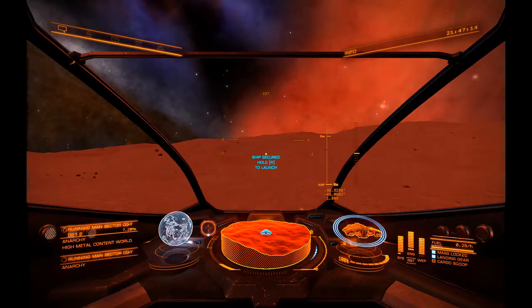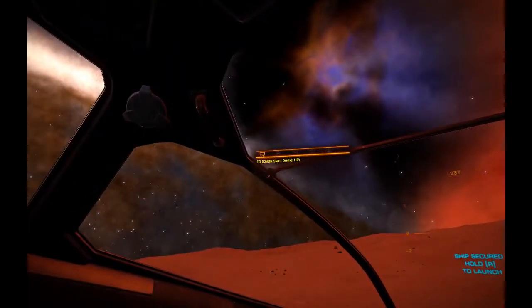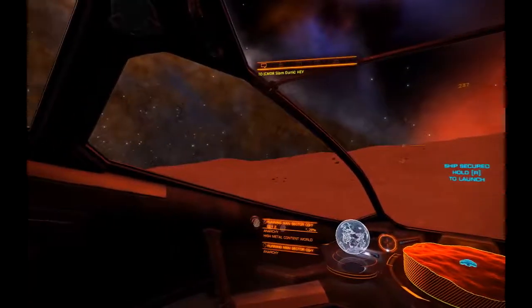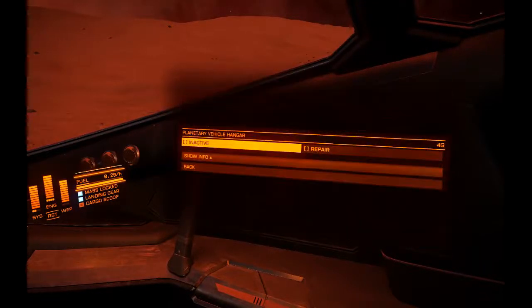Hey guys! How's it going? This is Sierra Spark, back here in Elite Dangerous on Beta Episode 4. I did decide I'm just going to combine this episode with the Orion Nebula. We are right now in the Running Man Nebula — a very bright red — and I somehow still managed to get the Orion Nebula in here too. This is a very pretty nebula; the red nebulas do seem to be my favorite.